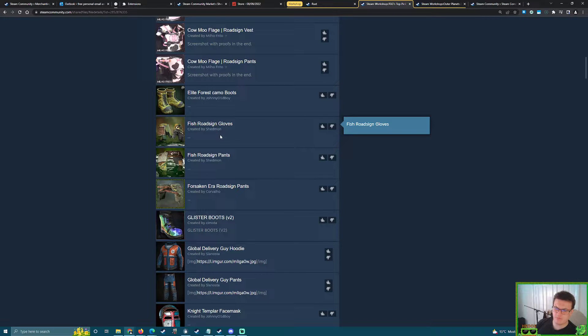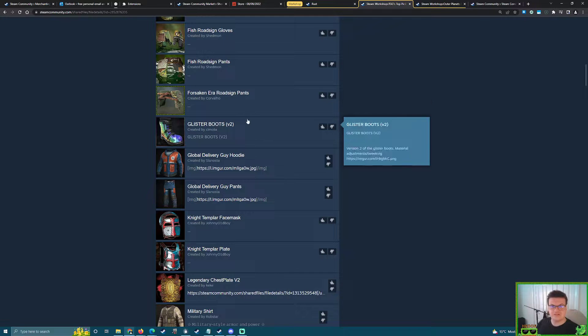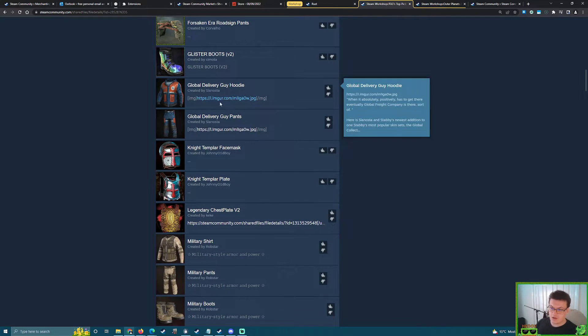We also have gloves here — we already have Leather Gloves, so I'm not 100% sure that'll be accepted. Another pair of pants — there are loads of pants that would help. We only have the Forsaken era tier three, so that wouldn't necessarily complete a set, it would just extend it. This is where we start to see things like that happening.